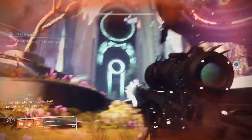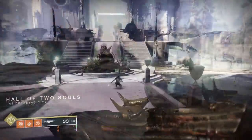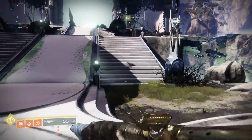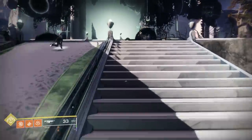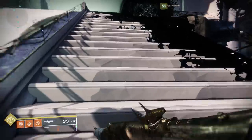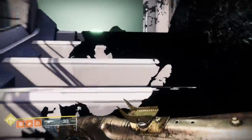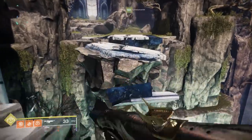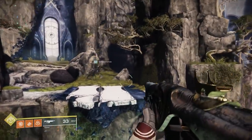Once you beat Swalgroth, travel through the raid heading to the fourth encounter. In case you're wondering if you can just teleport to the fourth encounter — the vault — and backtrack, you cannot. We tried this. If you teleport to the vault, the way back is blocked off, so you have to go to the third encounter, beat Swalgroth, and then go forward.